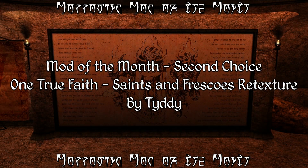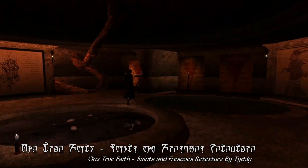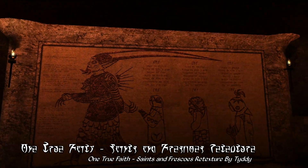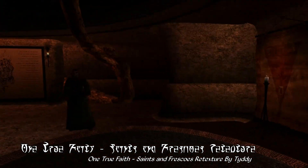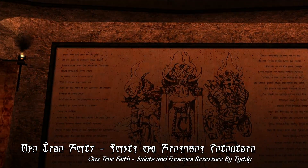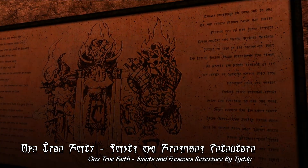For our second pick for Mod of the Month we have One True Faith Saints and Frescos Retexture by Tidy. What this mod does is replace the textures and art for the frescos and shrines of the Dunmer Temple in Morrowind. I just have to say that it's an absolutely beautiful replacement — these textures are high resolution with lovely crisp detail, and it's an absolutely fantastic addition to Velothi temples.